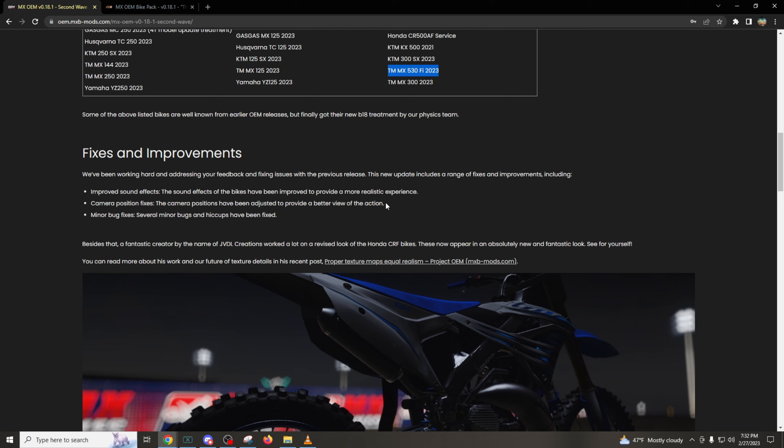Camera position fixes — the camera positions have been adjusted to provide a better view of the action. I wonder if that is for third person. Let me know if these camera positions help or hinder you; I don't really ride third person myself. And then some minor bug fixes — several minor bugs and hiccups have been fixed. I wish we could get a list of exactly what they fixed. I think that'd be kind of cool to see what they actually updated.